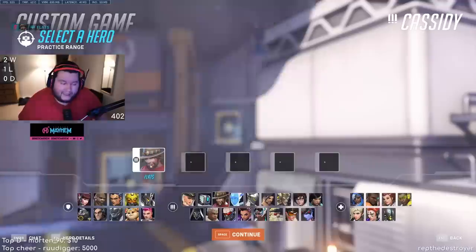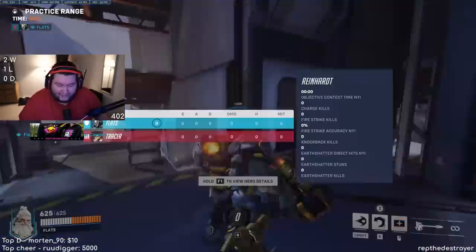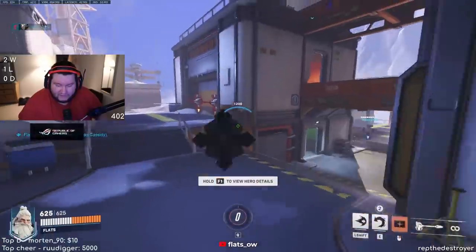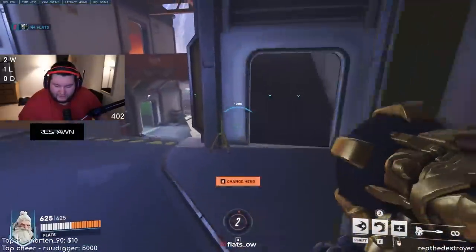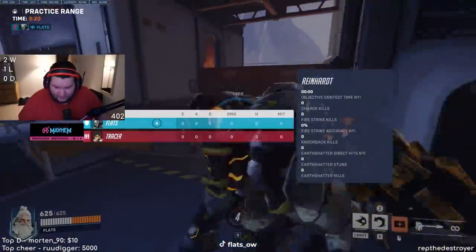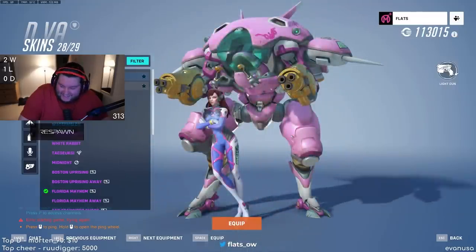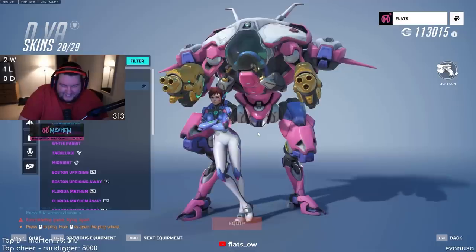The damage mitigation stat is really useful — if you're a tank player with 15,000 damage blocked and your Ana only has 2,000 heals, that might be why you're losing. Also, all the classic skins are in along with their updated versions. Let's check out the updated D.Va classic skin.